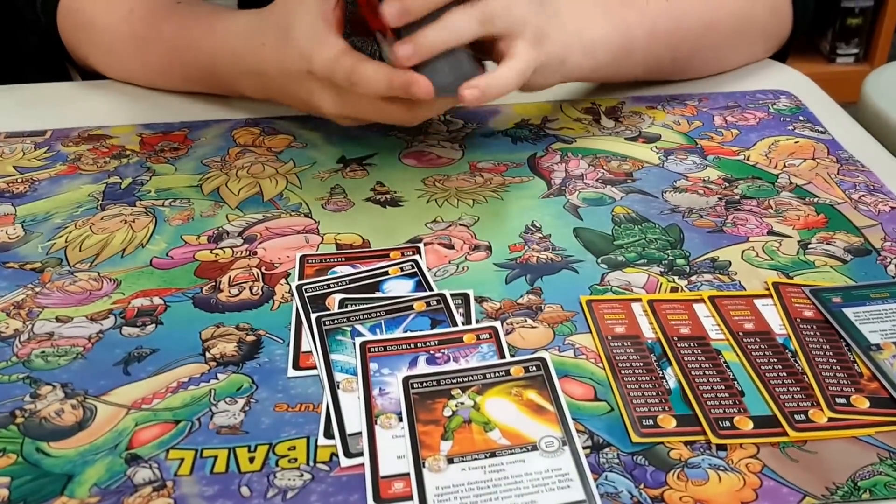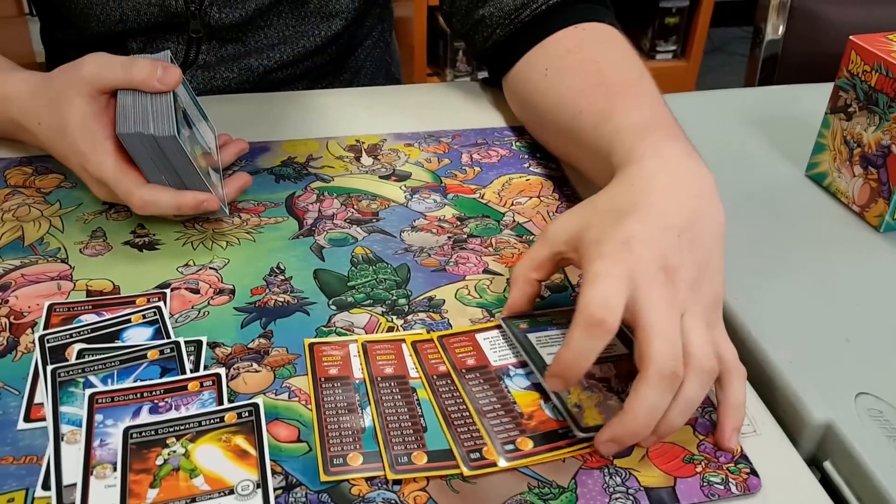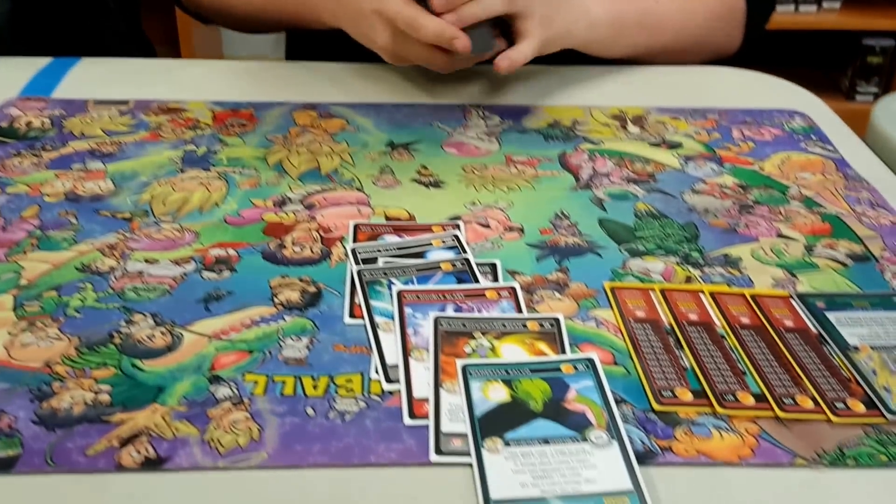Black Downward Beam — very strong attack because if I mill a card, which has great synergy with Level 1 Cooler, I can gain an Anger. And then if my opponent controls no side of the drills, I get to mill another card. So it's just great, three damage. Namekian Salvo, really strong — five stages, lets me use my allies, seven life cards, pretty strong. Another Black Overload.